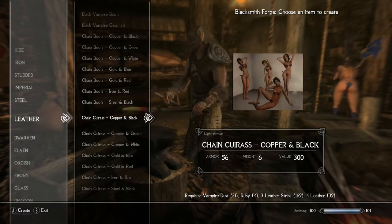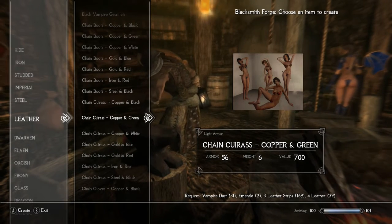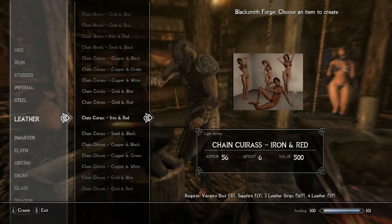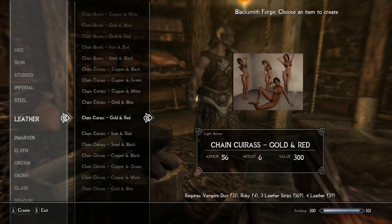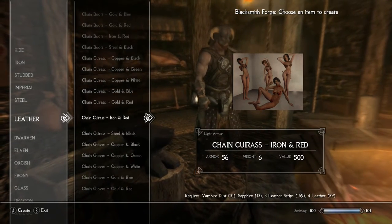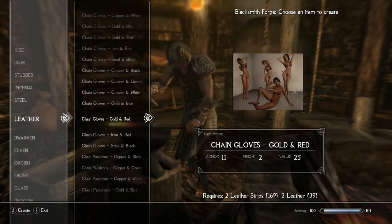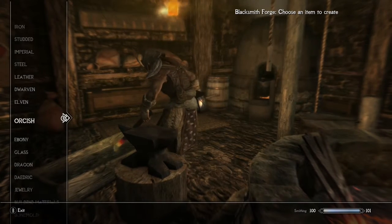The main chest piece is where it gets a little more complicated. You need vampire dust, and depending on which version you're building, you will need a certain type of rare gem. For the golden red you will need rubies; for the copper green you will need emeralds; and for the golden blue and iron and red you will need sapphires. You also need leather strips and leather.